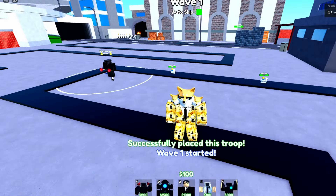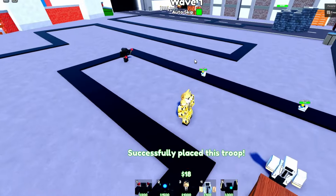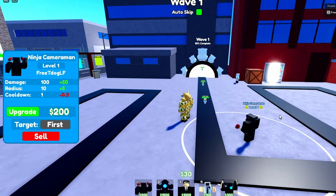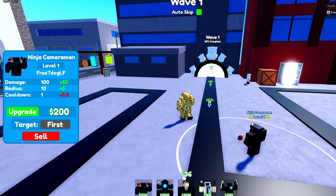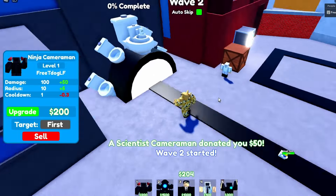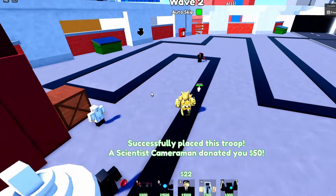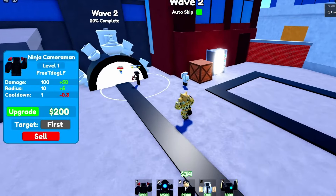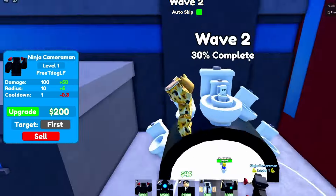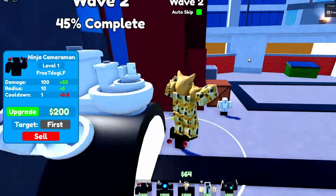You can have a Scientist cameraman, but you want to place down your ninja right at the start. We are placing down some Scientist cameramen — they are not needed for this strategy, they make it slightly easier, but it's actually a really easy strategy that most people will know. Place down a ninja; you want to make sure you get a good ninja placement spot. We only have two at the start. Just having a ninja there at the start is pretty much going to spawn-kill everything that spawns in.